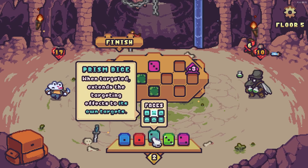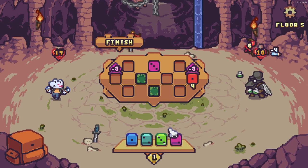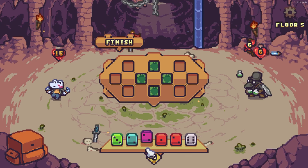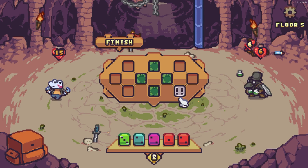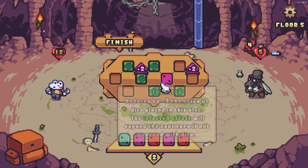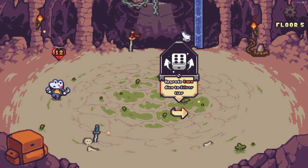What does the prism die do when targeted? Does it just copy? We'll figure it out. We'll go for an attack and more shield because you were doing six damage. That infect is in some really awkward spots. We'll copy the dice six places away. This is very awkward — we'll do a heal. A bunch more attack just to kill it! Reward: upgrade two dice to silver tier.